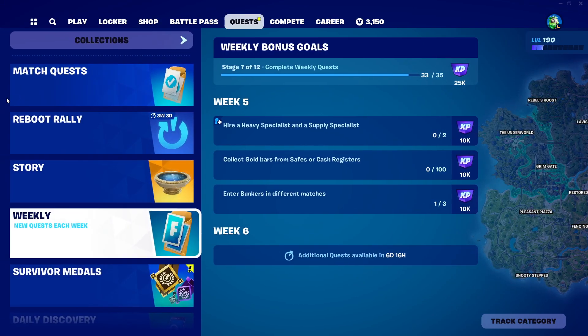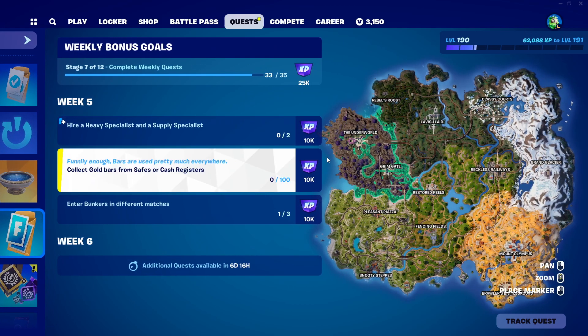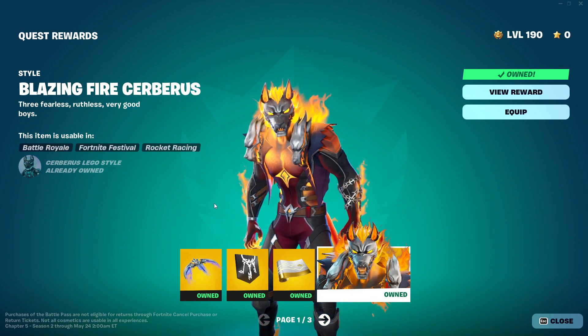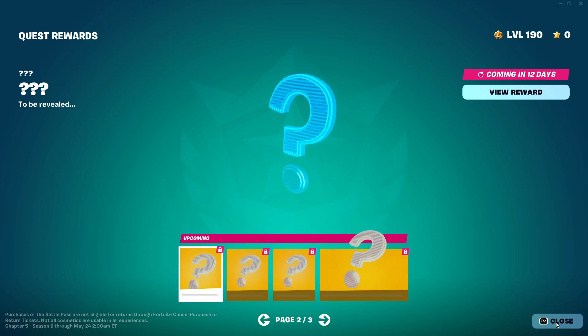There's also some new weekly stuff. There are new story quests with Aphrodite snapshots that I will make a video on, and there are new weeklies. You should do the weeklies because you need them for the quest awards — that's how you originally got the first page, by doing weeks 0 through 3. I'm assuming we'll just keep doing the weeklies until we have all these pages unlocked in 12 days and 26 days.